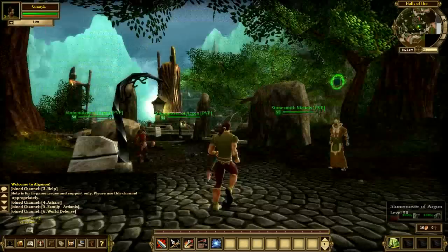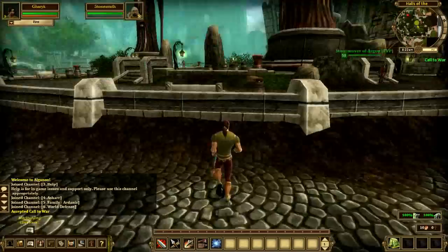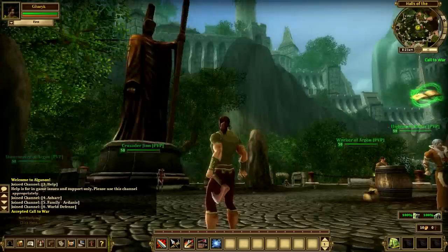I guess I have to go talk to this guy here. Let's see what he has to say. He's telling me to go speak with some other dude. I think I can see on my little mini-map up here to the top right — that little yellow circle — I think I have to go over there. Yes. So the graphics are okay. I kind of dig the art style, actually.